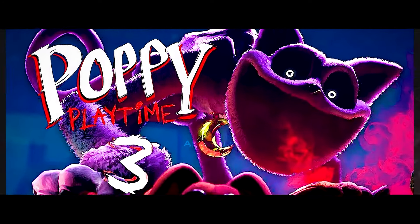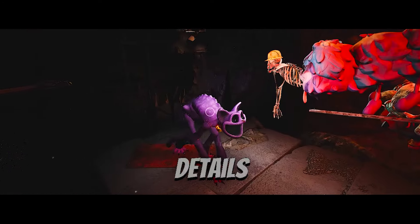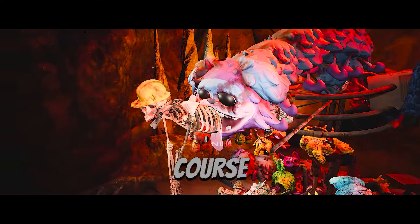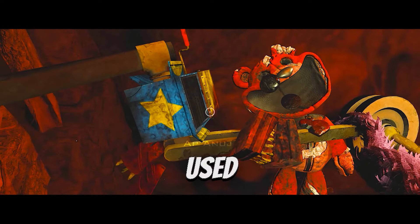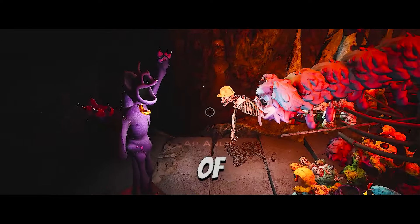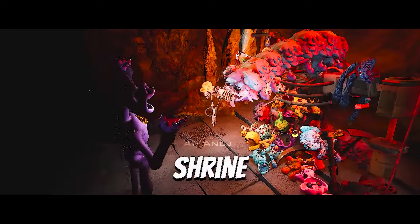Did you know in Poppy Playtime Chapter 3, it is easy to miss these hidden details of Catnap's Shrine to the Prototype? Aside from the random skeleton, there are just so many toys used in the Shrine to the Prototype that it is easily overwhelming to look at — unless we use hacks to view the Shrine with way better lighting.